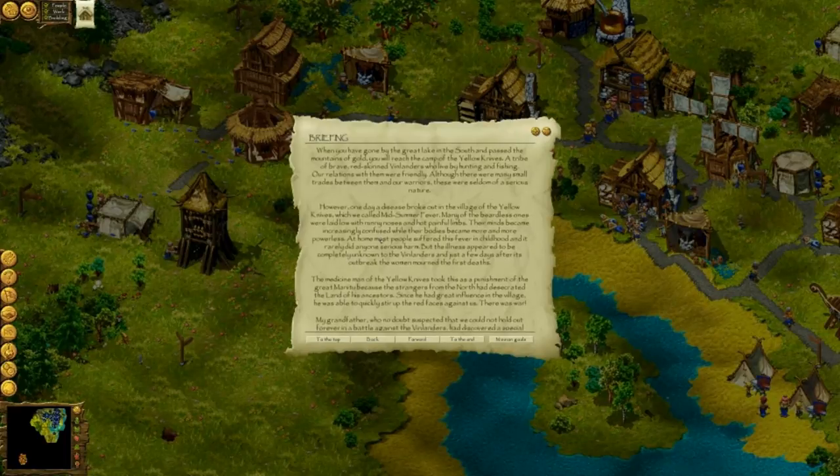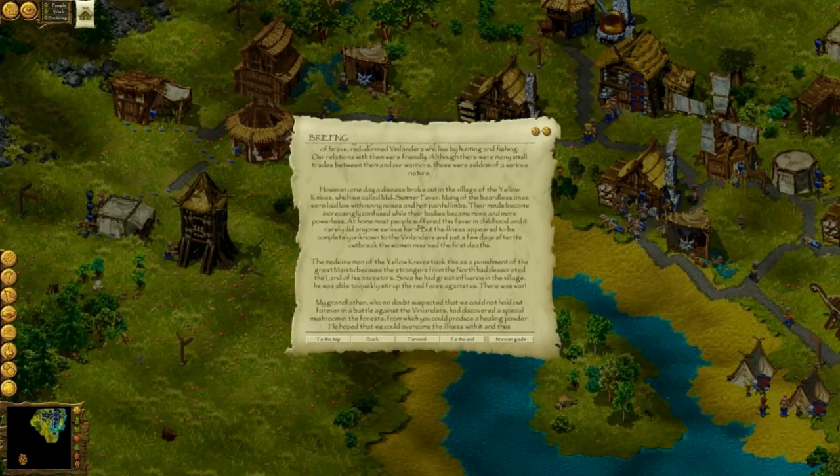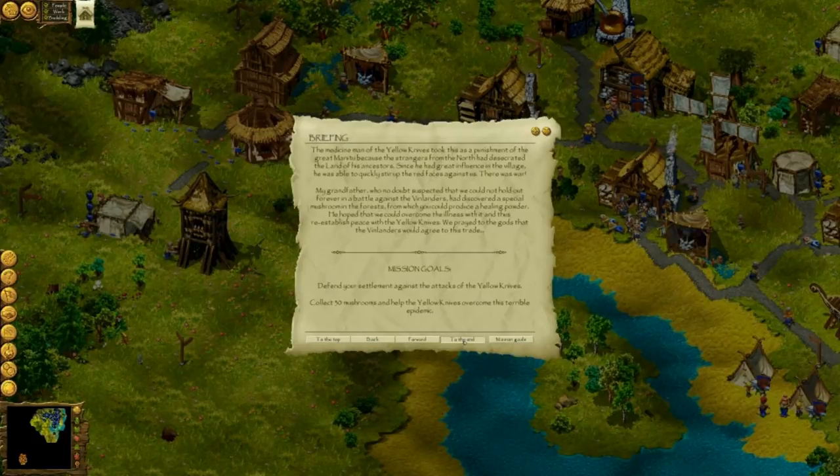When you have gone by the area lake in the south and passed the mountains of gold, you will reach the camp of the yellow knives — a tribe of brave red-skinned wildlanders who live by hunting and fishing. Our relations with them were friendly, although there were many small traits between them and our warriors. However, one day a disease broke out in the village of the yellow knives which we call midsummer fever. Defend your settlement against the attacks of the yellow knives, collect 13 mushrooms, and help the yellow knives overcome this terrible epidemic.